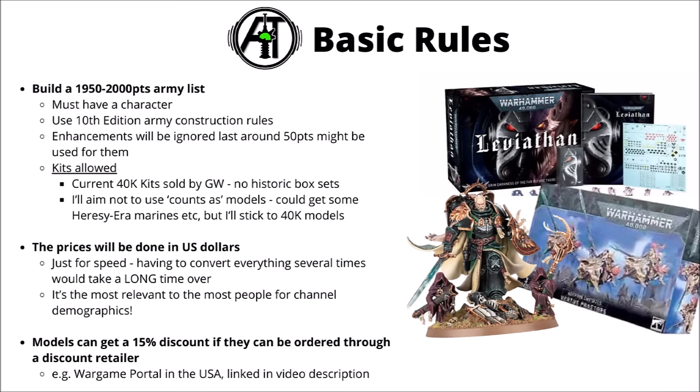For the kits you're allowed to draw on, I've chosen to use any current 40k kits sold by Games Workshop — no historic box sets for the most part, though I will mention Leviathan as it is kind of recent. I'm also going to try and aim not to use any count-as models. You could potentially get cheaper Space Marines by using Heresy-era ones, but I'll stick to 40k models for this one.